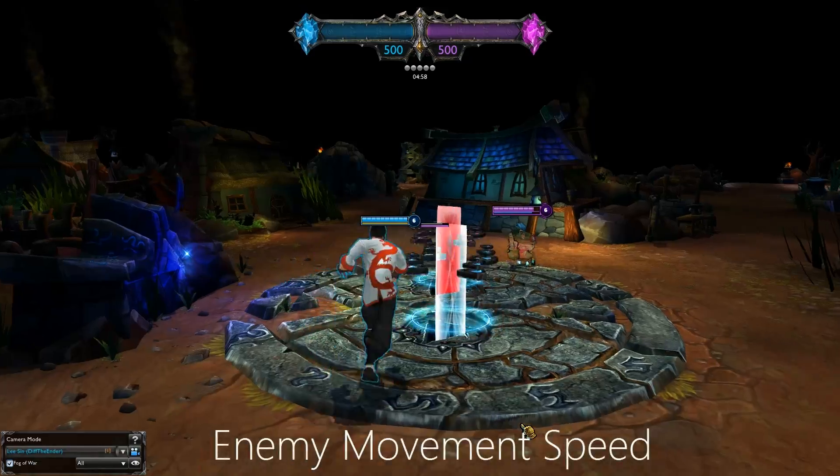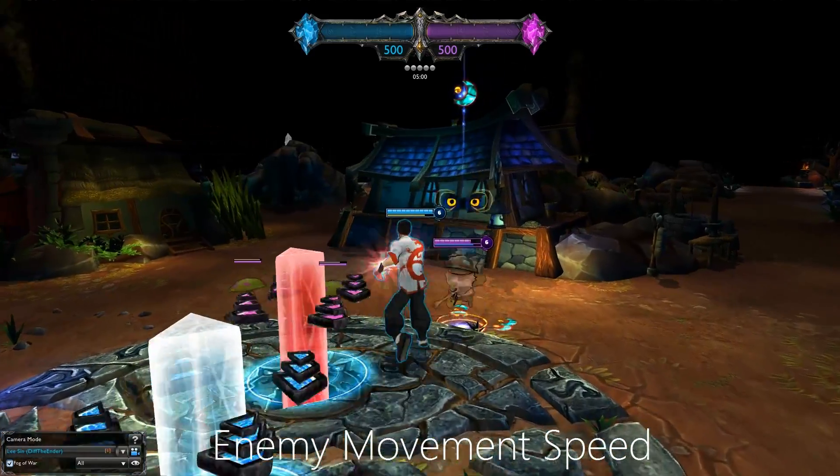And then there's the enemy movement speed. The faster the enemy runs, the higher the chance they have to dodge a skillshot.